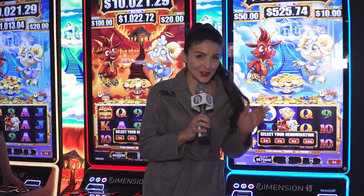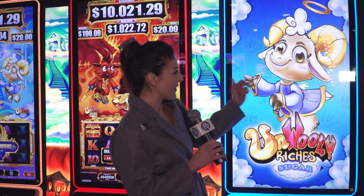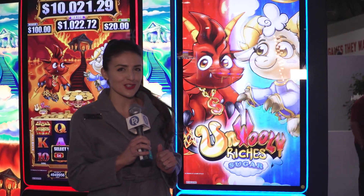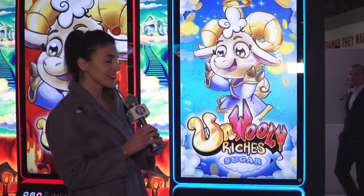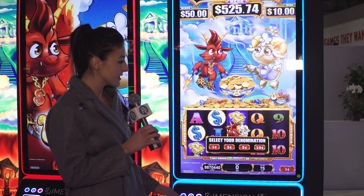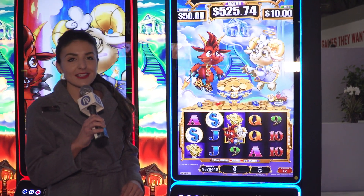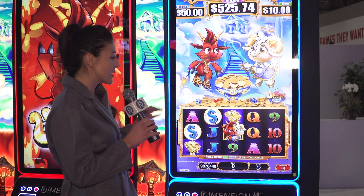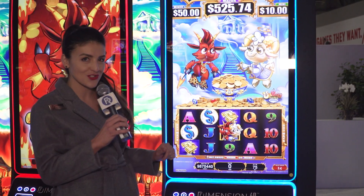This beautiful new linked progressive slot series features new characters. We have Sugar, she is our angelic sheep character, and we have Spice, he is our devilish goat character. They are locked in an endless battle of light and dark forces to give players the best fortune. This game is inspired by the success of Konami's Stuffed Coins slot series, which has appeared on Eilers and Crytek's list of top indexing new games core video reel for seven months running. We've taken those elements and brought them into this center wild symbol, where you see our friends Sugar and Spice.